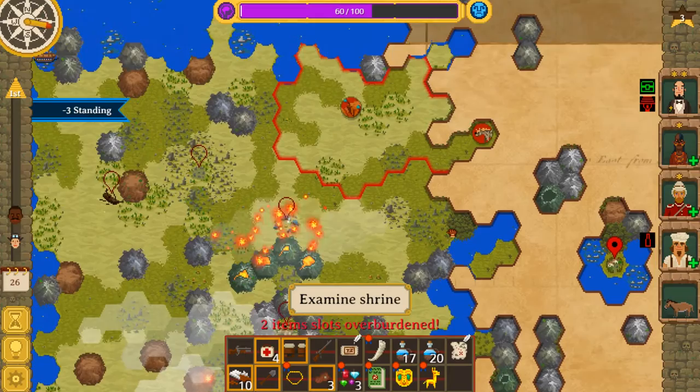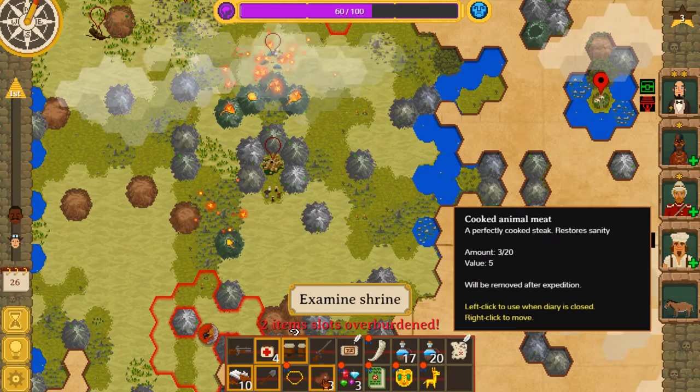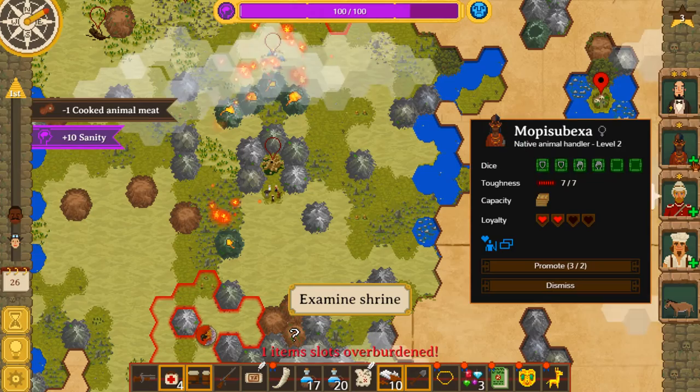Which could be... Oh, that village! Actually, this might be really good — the village might get obliterated. Which... I mean, that's a horrible thing to sound excited about, but it would be pretty okay for us, actually. Alright, I'm going to eat all the meat that we have, and I am going to go ahead and level up our animal handler.